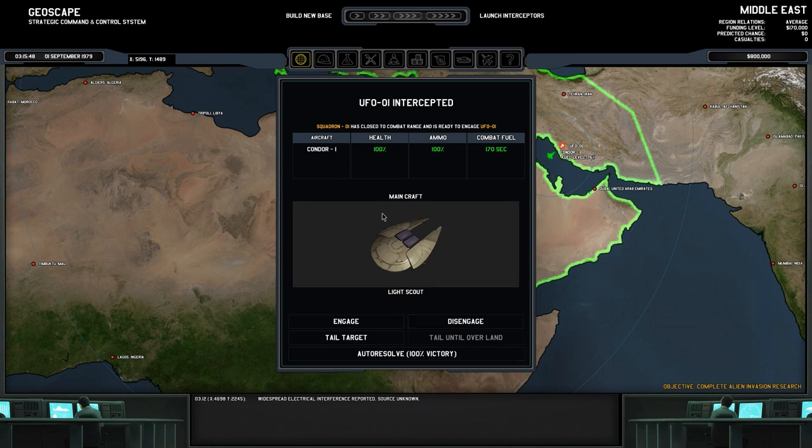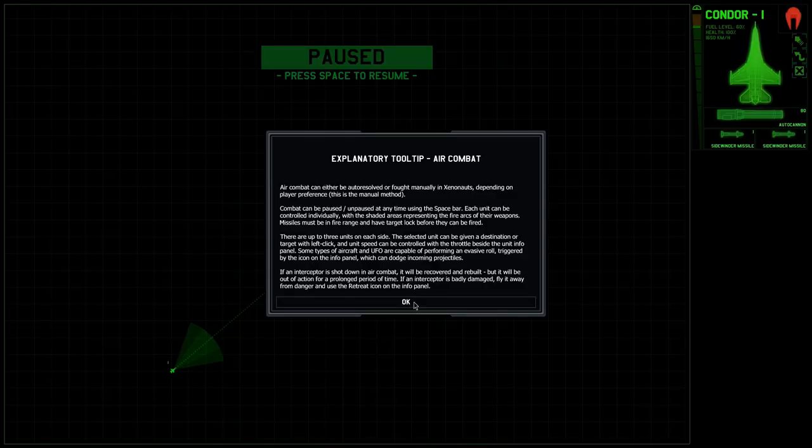We've caught up with the UFO and we do have the option to tail it until over land, but it's grayed out because we're already over land. If we shoot it down over the sea it'll go into the sea and we won't be able to go and attack it — that's a pain. So that's totally fine. We'll engage now.